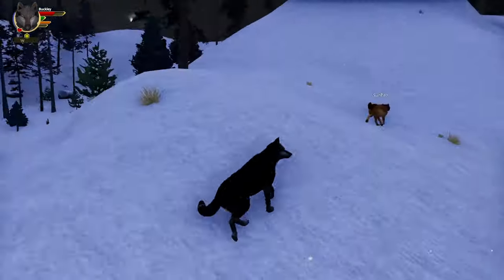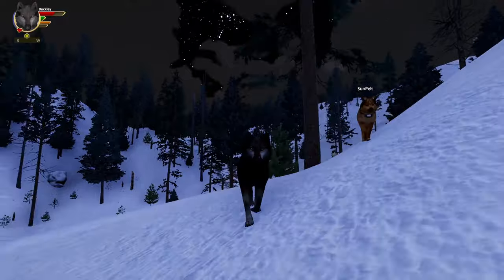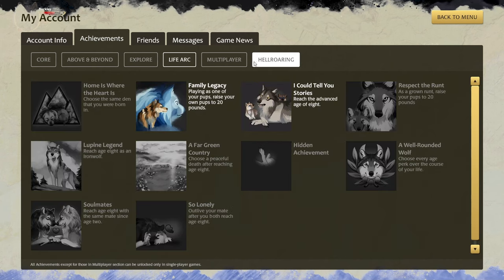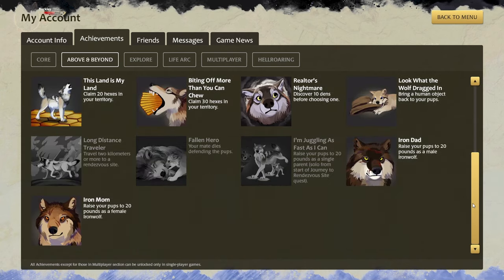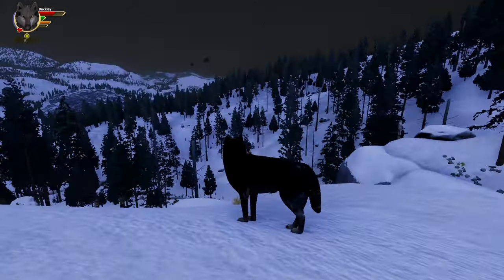I keep saying I'll be back when I'm done marking but I keep coming across things — like the Talula wolves and Geode Falls. Let me show you the achievement — it would be under Hell Roaring in the explore section. Geode Falls under 'Explore' is now checked off. So that's where you can find it for the achievement.